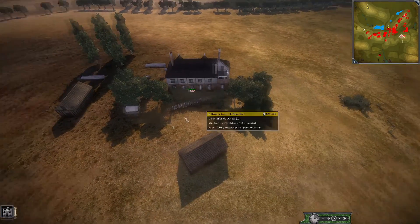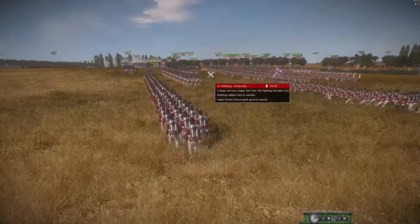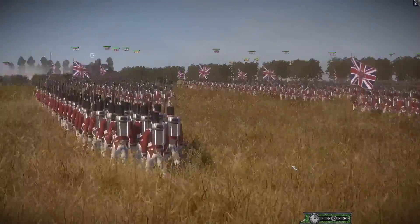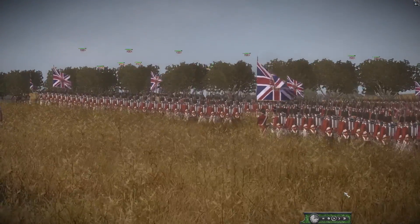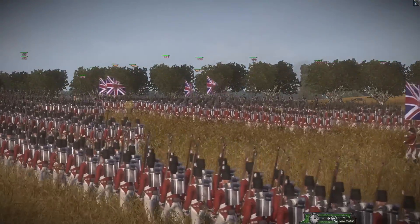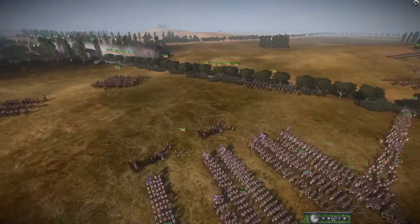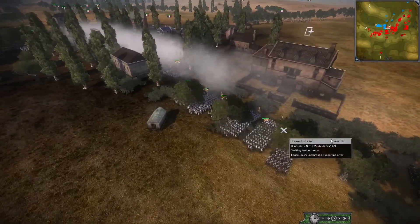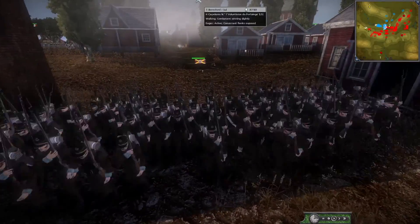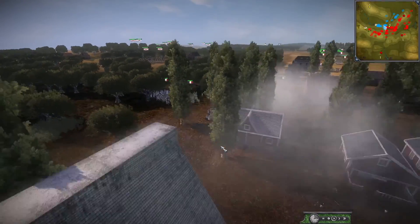Spain is getting ready to play defensively, though they should be attacking rather than defending. They've taken another building with some cheaper units. There's a massive UK line marching forward — so many flags, so much UK infantry. The Portuguese are moving down the road, with their light infantry skirmishing in this village, but the French are going to advance and try to take this town.